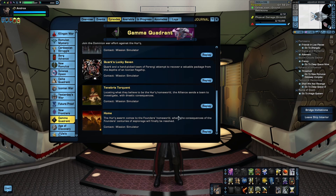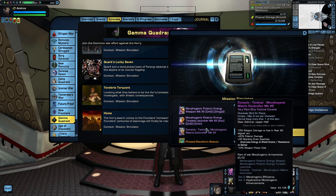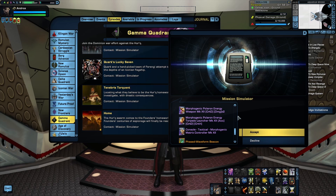Also in the Gamma Quadrant arc is the episode Home, which rewards the Morphogenic Armament Set and the Phase Waveform Beacon. The Morphogenic Set is a Polaron weapons build consisting of a unique 360-degree energy weapon, an energy torpedo, and a console. The Morphogenic Polaron Energy Weapon can function as either an Omni Beam or a turret — it'll act as a beam anytime you use Fire at Will or Beam Overload, or as a turret with Scatter Volley or Rapid Fire. Note the system considers this an Omni Beam, so it falls under the same Omni Beam restrictions. The three-piece bonus gives a stacking buff to Crit Chance, Crit Severity, or Weapons Damage depending on which abilities you activate — if you're running Polaron, this three-piece is definitely a must-have. Also in this episode is the Phase Waveform Beacon, which summons friendly Herc ships to fight alongside you.